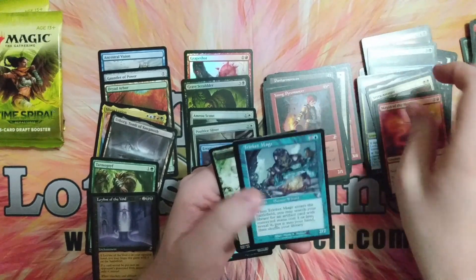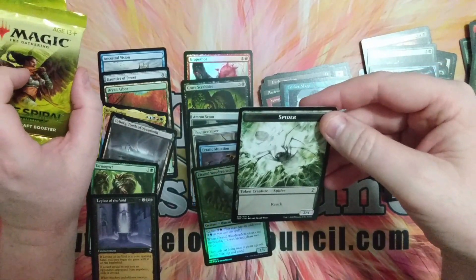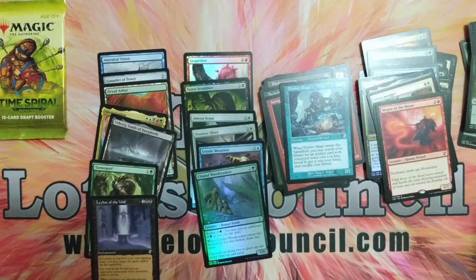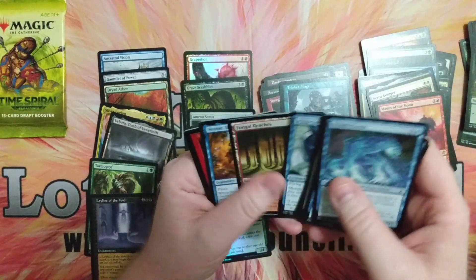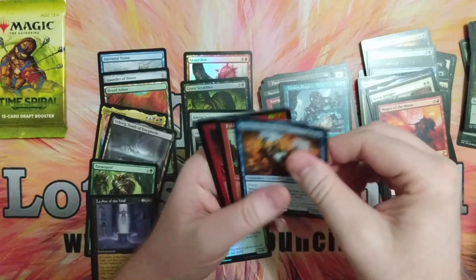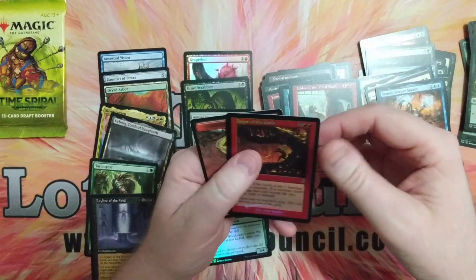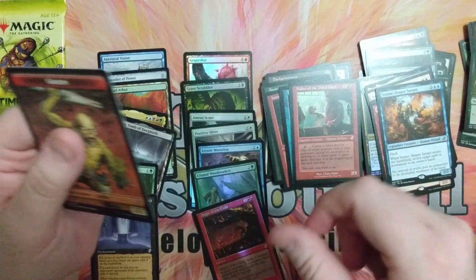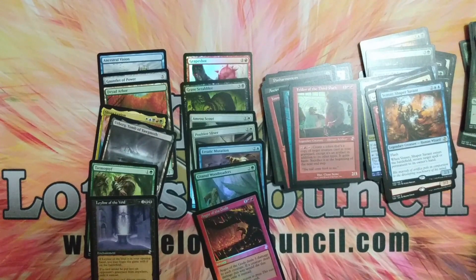Blood Moon — this is a great one. And then Trinket Mage with a Spider Token. Look how creepy that Spider is. Good stuff all around. We got Avenger, Feldon of the Third Path, and Anger of the Gods as our foil. Well, that's a real kick in the pants. That's got the art from... yeah.